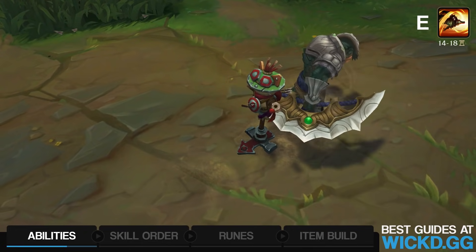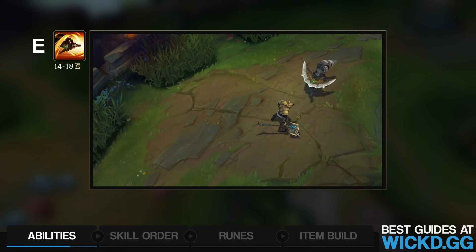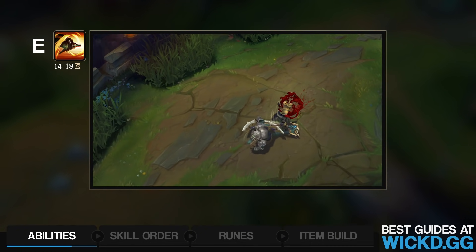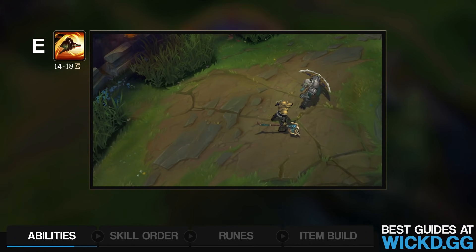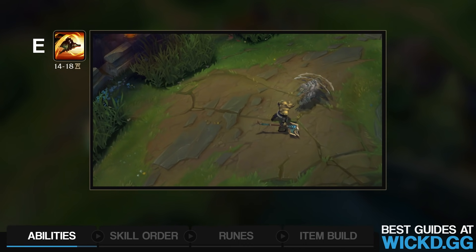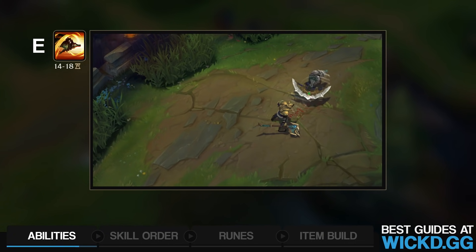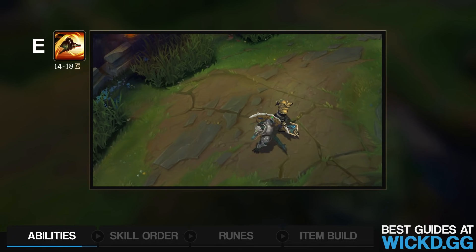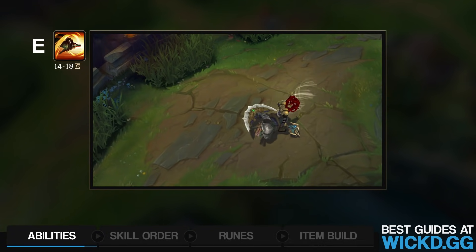Slice and Dice. Renekton dashes through enemies dealing physical damage. The ability can be reactivated if Renekton hits an opponent, letting you cast it again. Slice and Dice also generates fury — 2 fury for each non-champion hit and 10 fury for each champion hit, capped at 30 per dash. Now here's the coolest part: if you have 50 fury before using Dice, the second part of the ability, you gain additional damage and reduce the opponent's armor by 25-35% for 4 seconds. This armor reduction is absolutely massive and is one of the bread and butters that should be used in teamfights but is often overlooked.